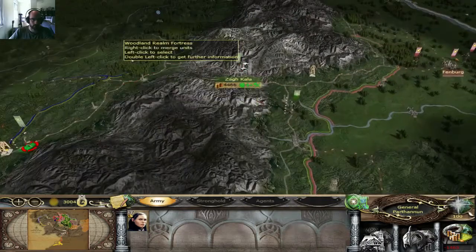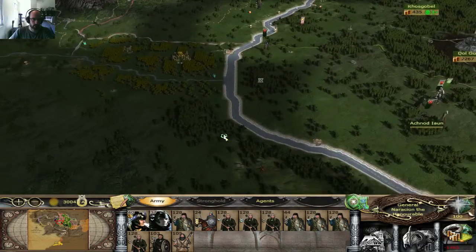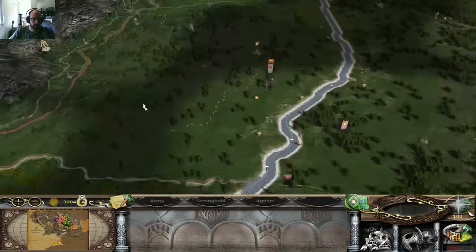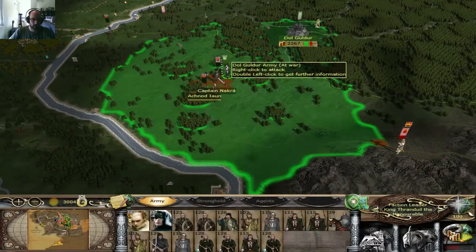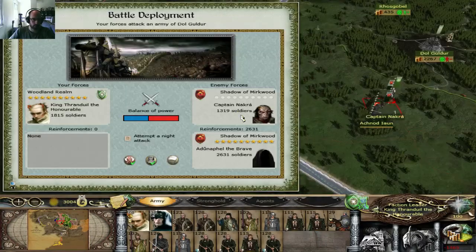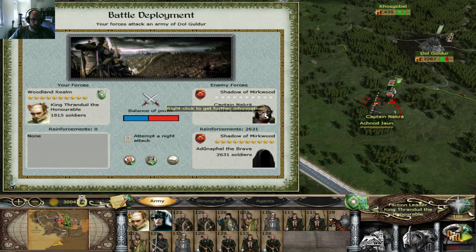I'm broke on money, so that's why I couldn't build. I'm just going to station this guy here. As soon as I deal with Dol Guldur and a couple of these invasion armies, then I think I can do that. I can attempt a night attack, but it won't change the balance of power.